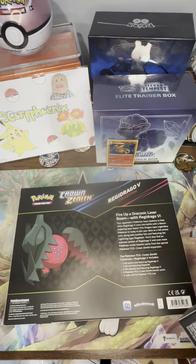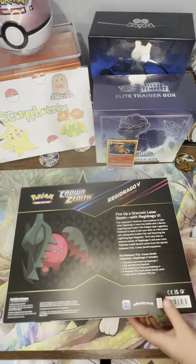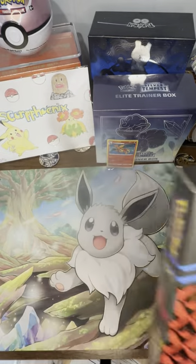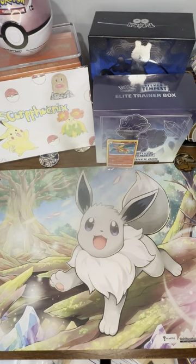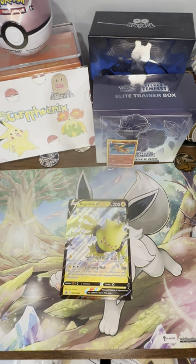So we're going to have a bit of a pack battle. I'm going to open all of these items and there's actually going to be 18 packs. Hayden's going to go first, then me, then Hayden. We're going to each have six packs from all these items. There's actually 10 packs in the Elite Trainer box, and there's four packs in each of the other boxes. Here is the Regieleki V Jumbo card, just so everybody can see that.